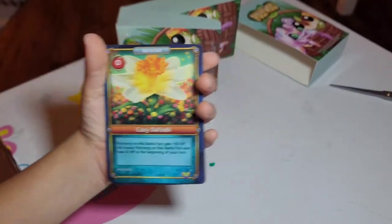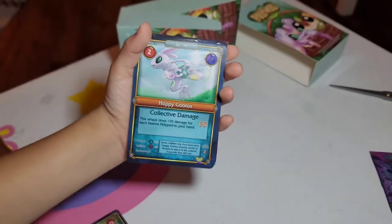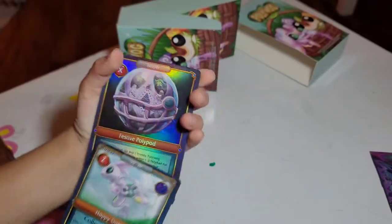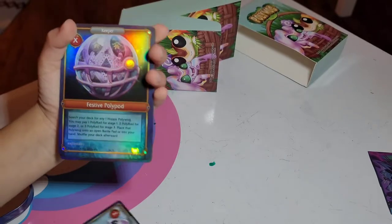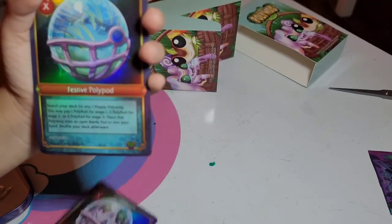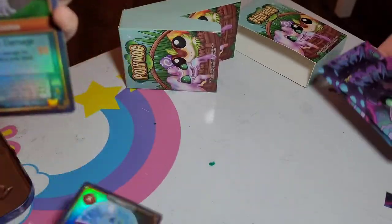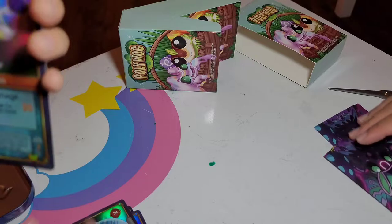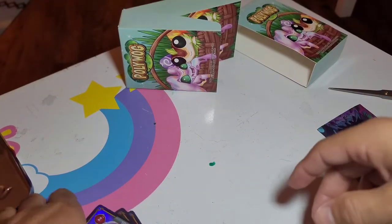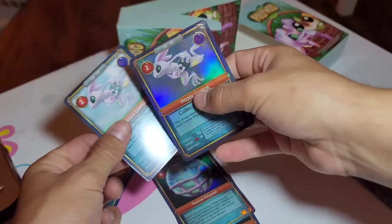So we got the Cozy Daffodil. And we got the Gutox. We got our first Festive Polipad — holo! Good job, baby. And we got a second Polipad — so two different ones. And we got a Gutox holo. Did we get a Gutox non-holo already? I think we did — boom, we got the pair!